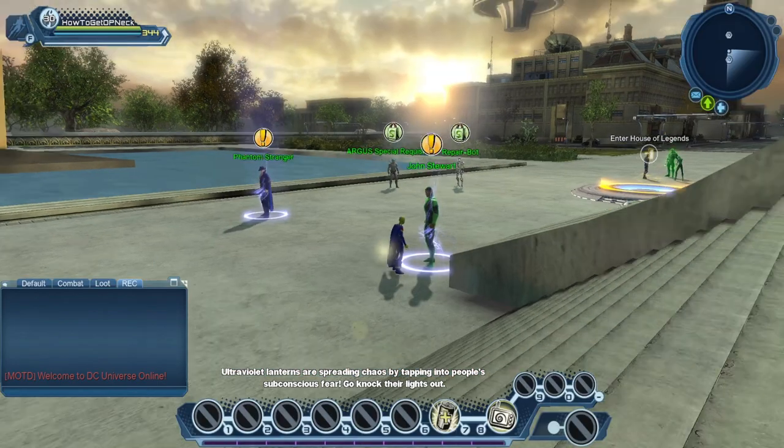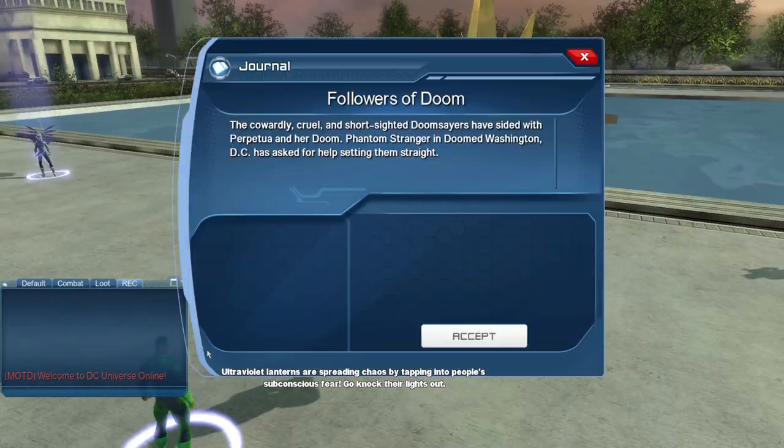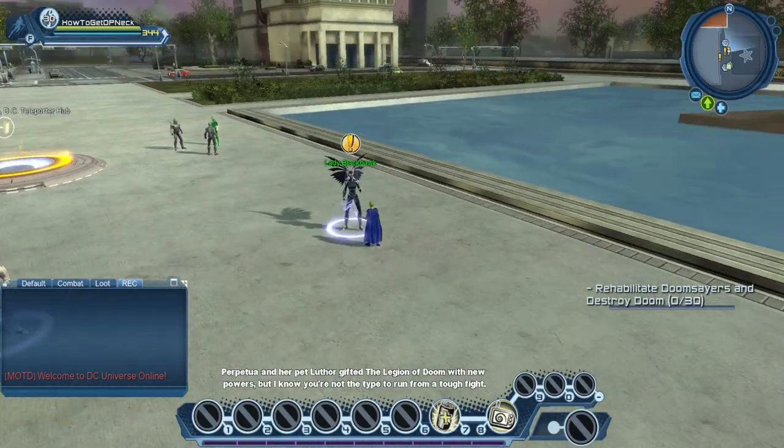Ultra-violent lanterns are spreading chaos by tapping into people's subconscious fears. If you need to know exactly what these look like, you can refer to my open world video.